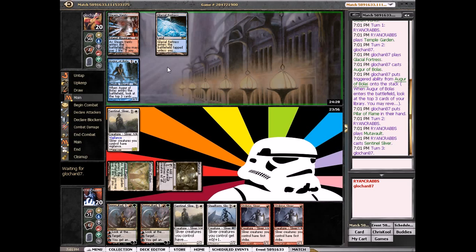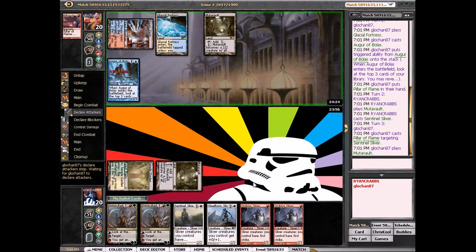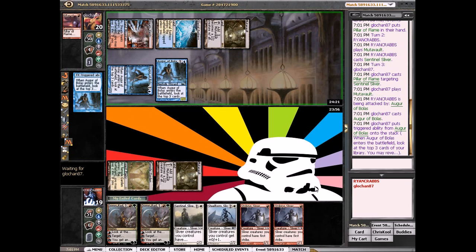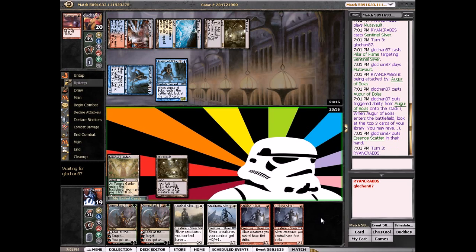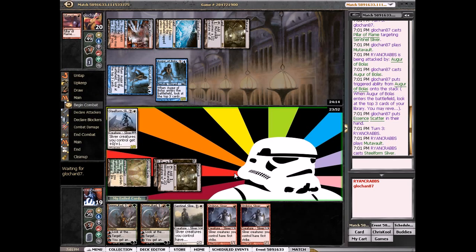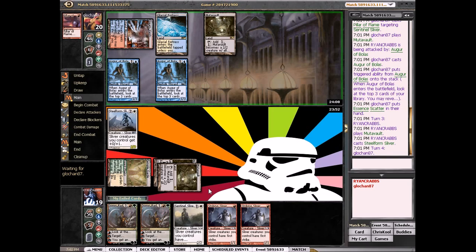Domri's really good against him if we get there. Yep, figures. Cavern here would be great. Another Augur — let's see if he hits... Essen Scatter. Yeah, Cavern would be amazing. I'm just on Mutavault, so I'll play Steelform Sliver — that turns off his Pillars for the most part. I really want to draw a Cavern or a red source so we can play Domri.